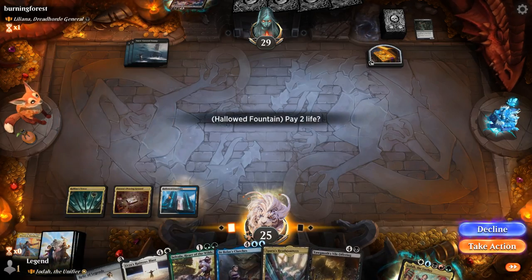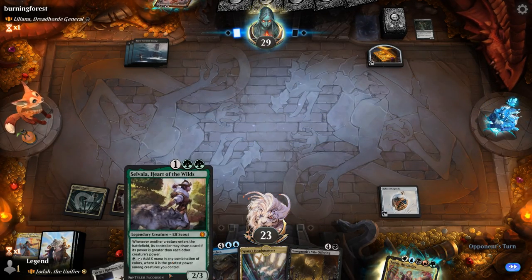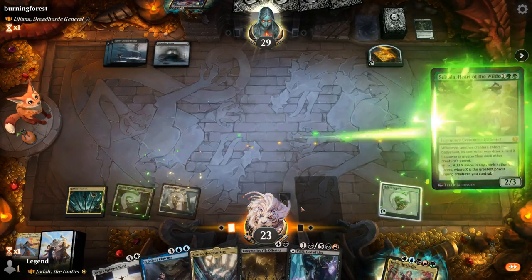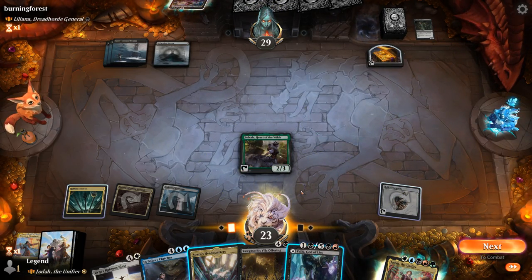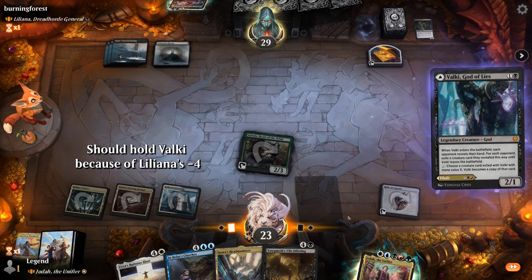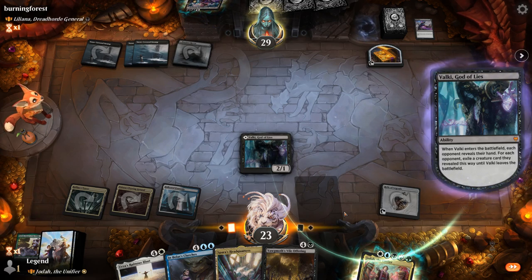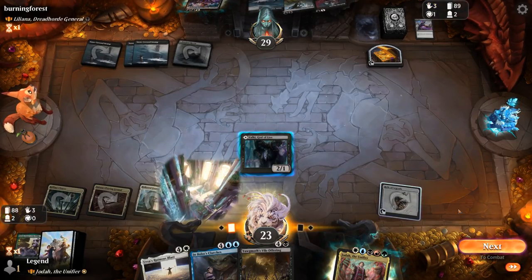We've got a Relic of Legends. Next turn maybe play Selvala. Let's play Selvala and then I can still play Valky using the Relic's ability. The opponent's killing Selvala — and our opponent's holding two more removal spells. At least the Grasp of Darkness cannot kill Jodah. Opponent can play Leliana, make a zombie, and then Vile Offering can kill the planeswalker. Never mind — opponent's gonna kill Valky.